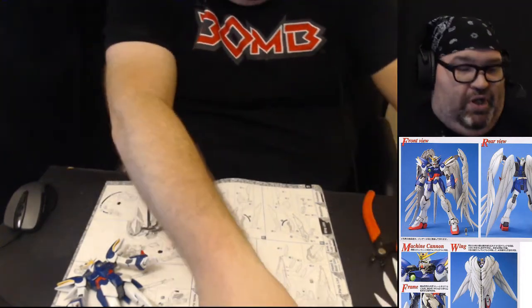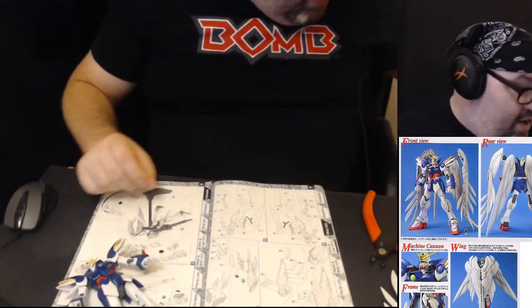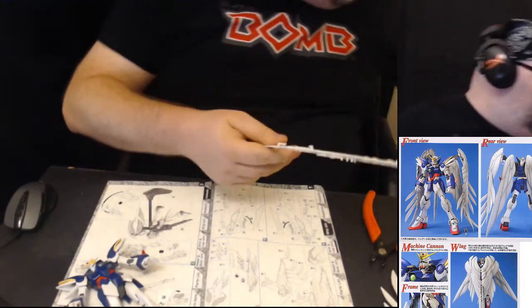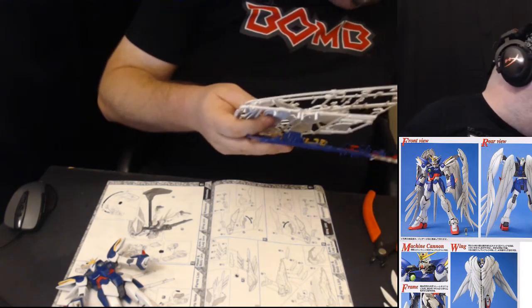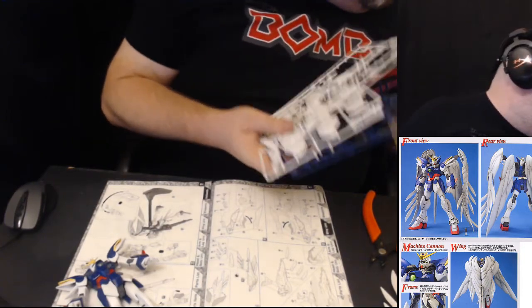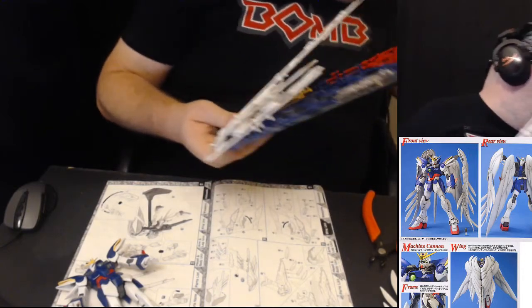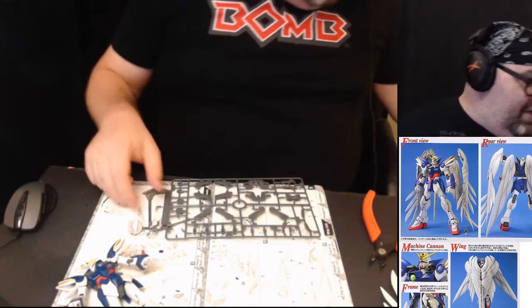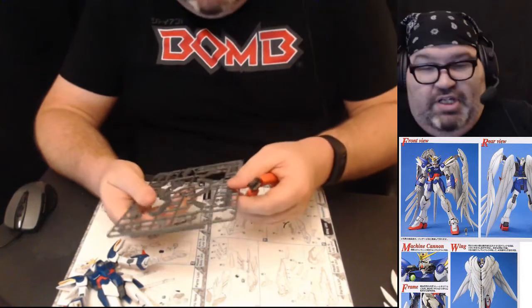Now we're building the components to attach the wings — the back wings area. I need a bunch of pieces off the H sheet. I literally have taken only two pieces off this for another part of the build, so now it's time to get into it.